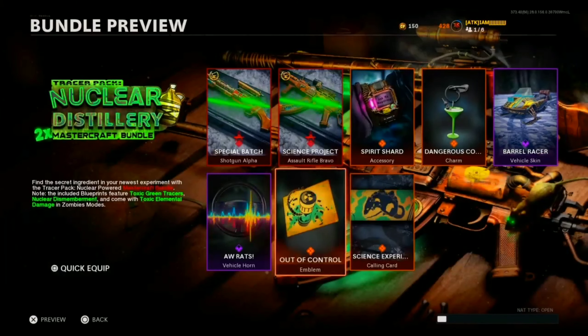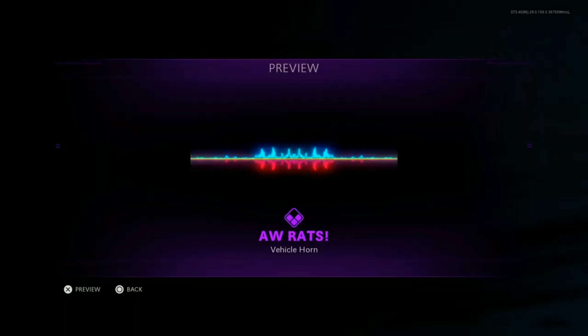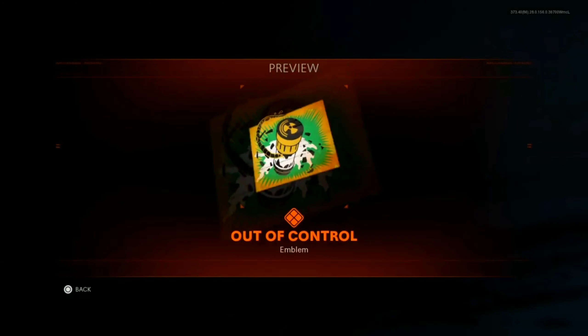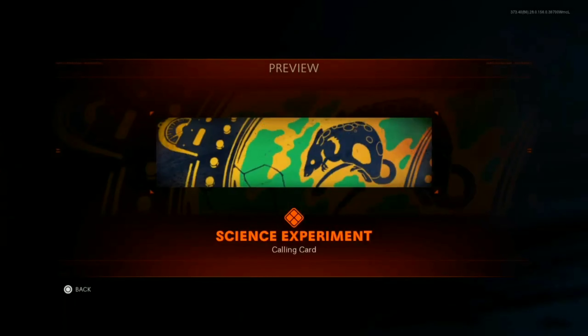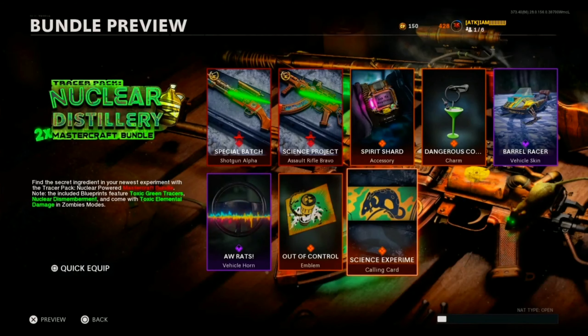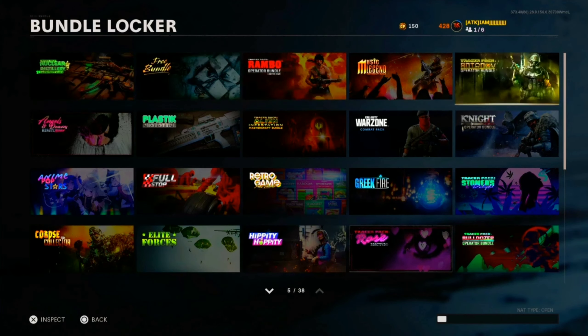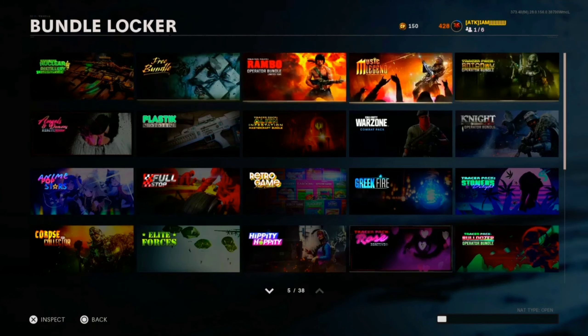We got the Dangerous Cocktail charm — it's literally a cocktail, nothing crazy going on there. The Barrel Racer vehicle skin looks okay, comes with the 'All Rats' vehicle horn. We also get the 'Out of Control' emblem and the Science Experiment calling card, which actually isn't that bad. Also, either Saturday or Sunday we're getting the Cell Division reactive MAC-10 bundle, which is going to be around 1,600 to 1,800 COD Points.